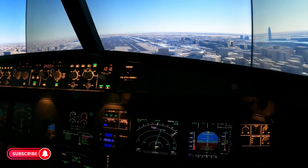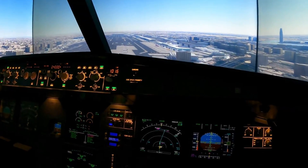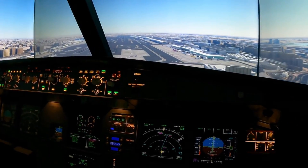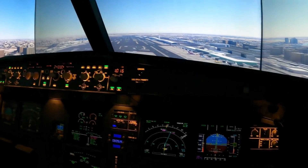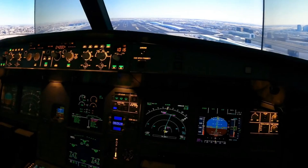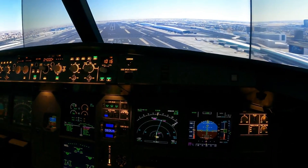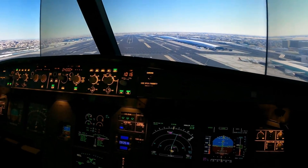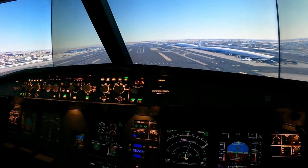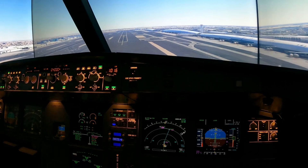Generally speaking, once you've stabilized the aircraft and ticked all the boxes, there's really not much to do — just fly the aircraft like a normal airplane, it's really that simple. Now when I give full power to do the go-around, I'm going to have to use the rudder to stabilize it. I'll be a hundred above minimums calling it out.